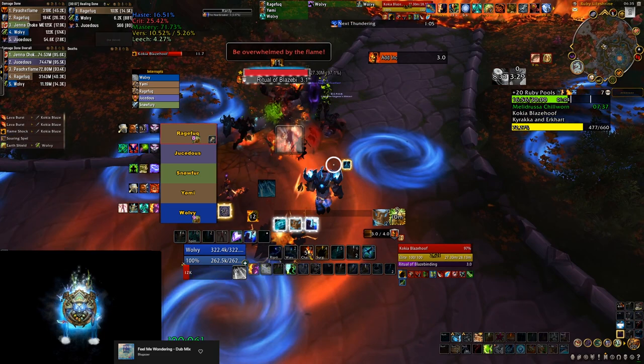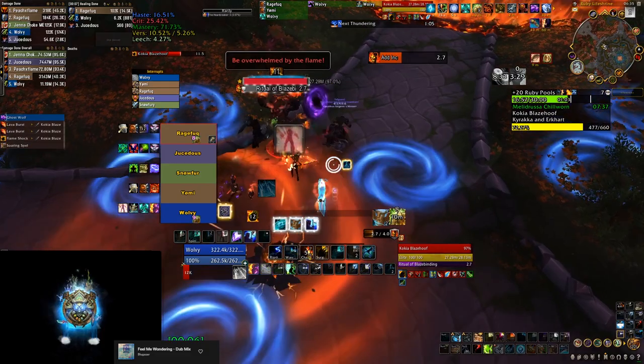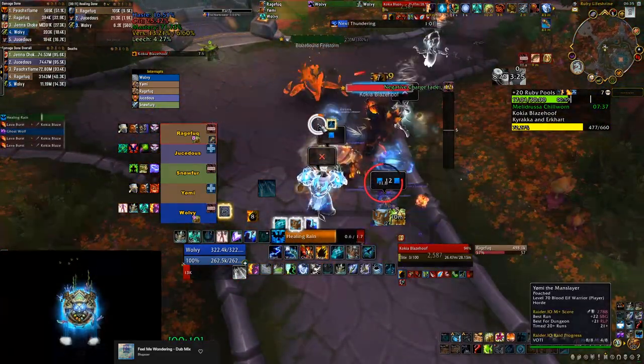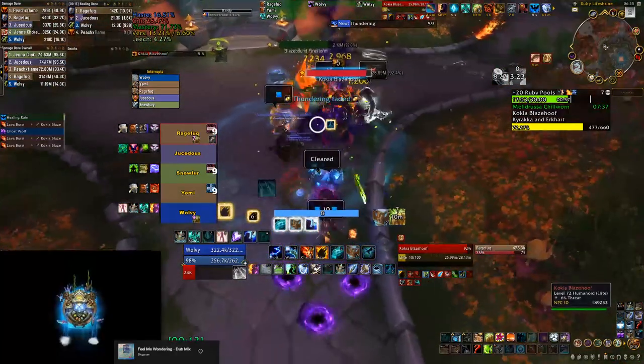You can see the big fire patch on the ground — this is where the elemental is going to appear in five seconds. Once you see that, you need to move out of it. Usually you want to run towards the boss, and then the fun starts. The first thing I do is cast my Healing Rain on top of the elemental because the melee is going to go and smack them.